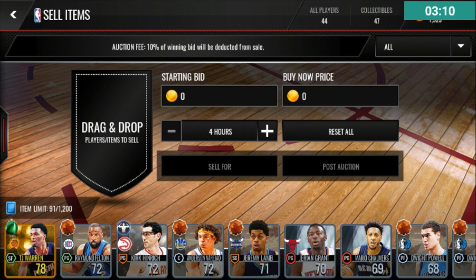Always look up program players and always look up 80-plus golds individually. This advice is just for golds — I'm not talking about elites. I don't have any elites to sell right now, but elites are also an individual price. There's no set price for elites. Stephen Curry goes for way more than Damian Lillard because Steph Curry's three-pointer is insane. Same goes with Klay Thompson.